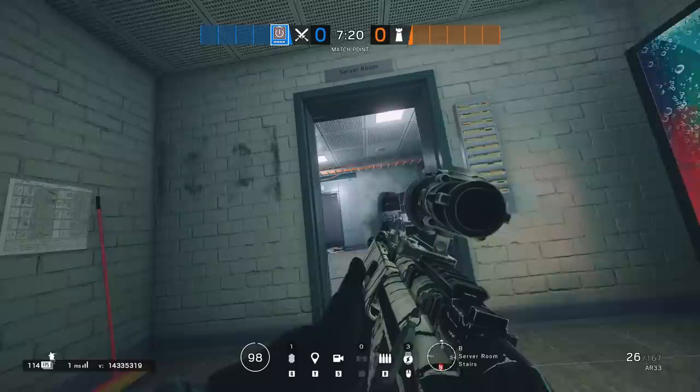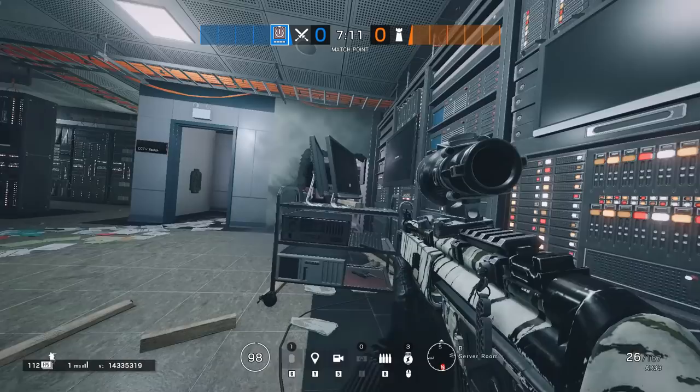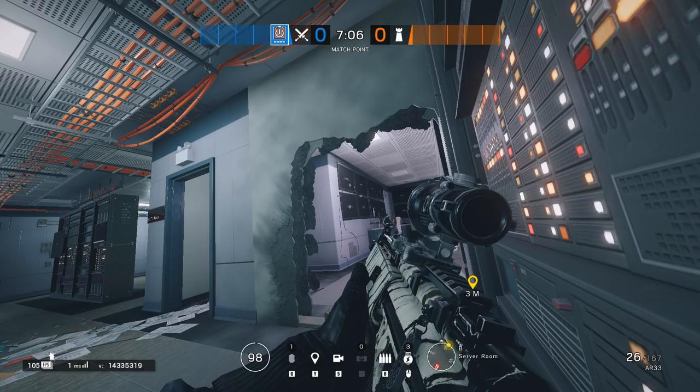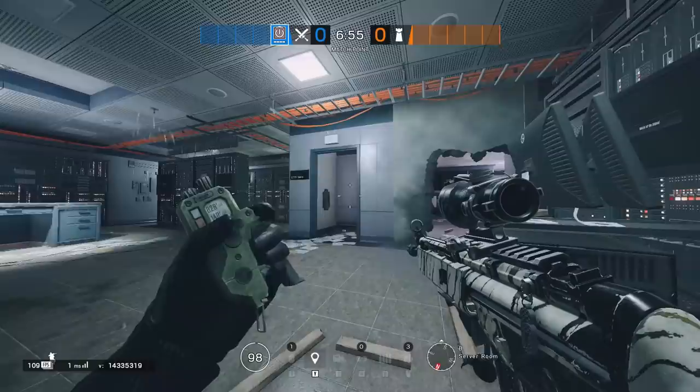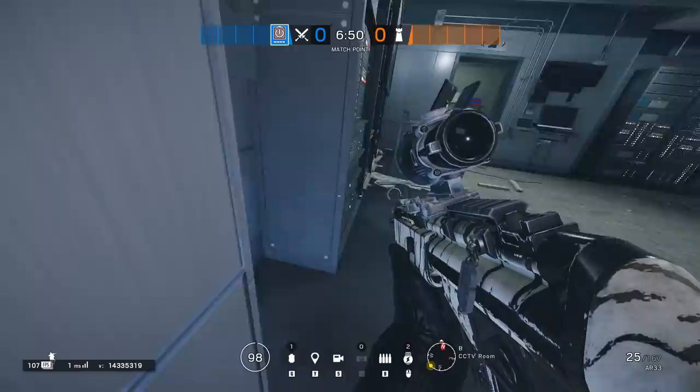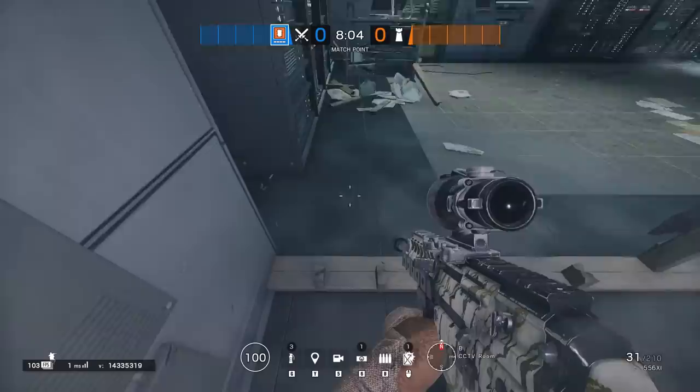Map control has been granted — it's time for the execution. Depending on the situation, entries should start watching the flank now, while heavy utility operators like Capitou, Gridlock, or whoever you brought to help with the plant get ready. Your heavy utility operator should not be the one planting — those that already did their job should. For example, if Thatcher were planting by the default on Bank, he couldn't throw an EMP mid-plant to deny Pulse or Yokai drones. Since Thermite or Ash did their job, let them plant — Thermite has priority since Ash has a better gun.